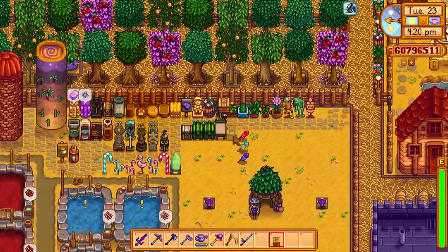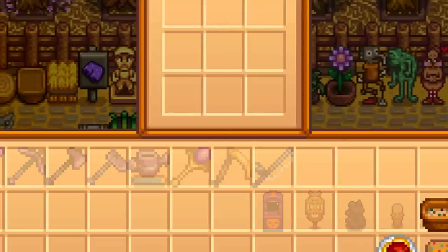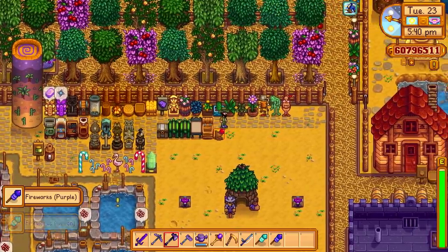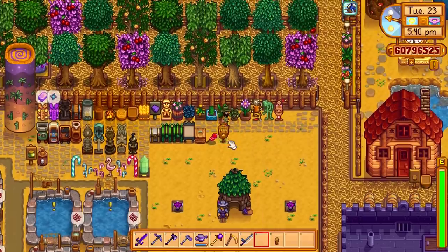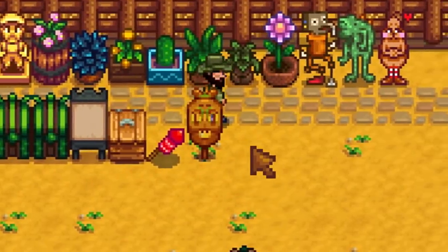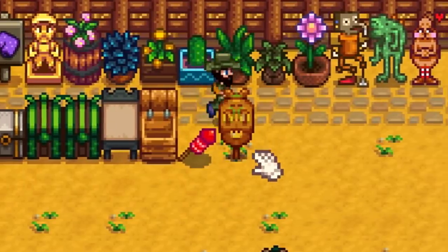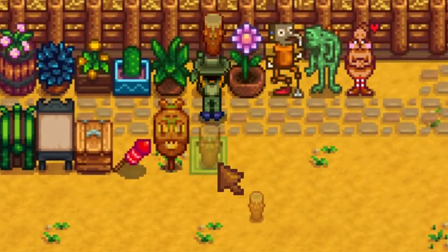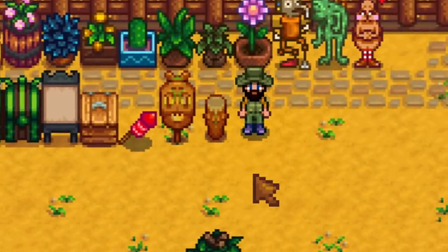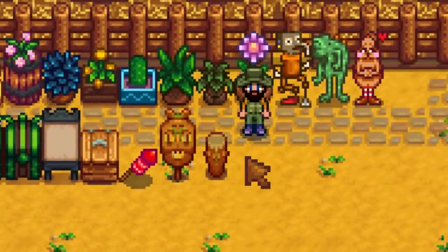Another new item is the mini shipping bin — a lot smaller, can only sell nine things, and those get collected at the end of the day. We've also got the ritual mask, which is purely decorative — you can't wear it. With the tropical theme of the 1.5 Island update, this fits perfectly. And to go with that, there's also a bongo — like a little tropical ancient drum. The ritual mask and bongo together look absolutely incredible.